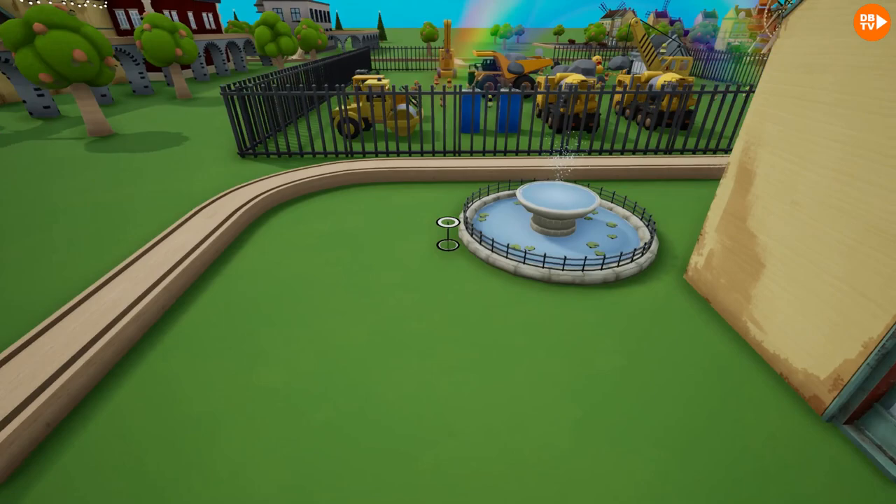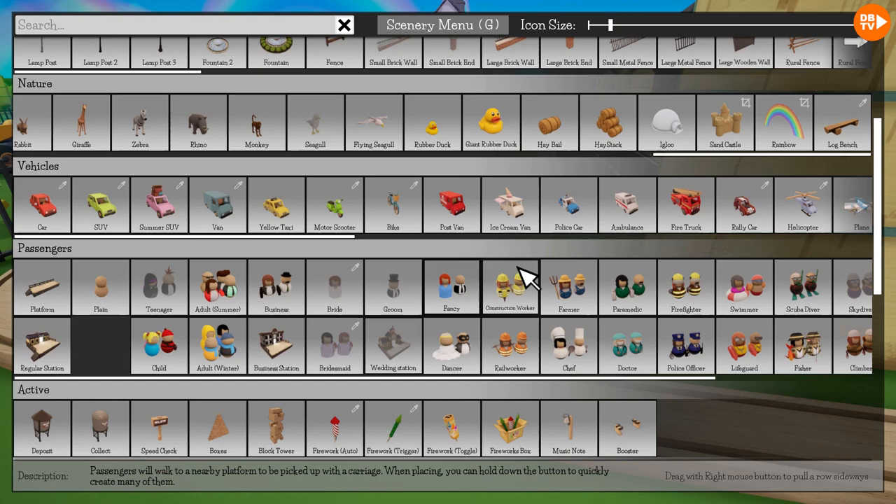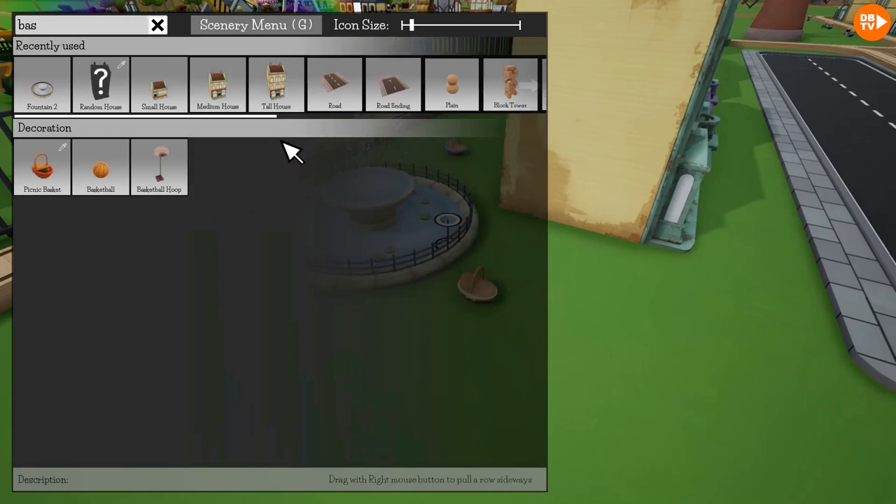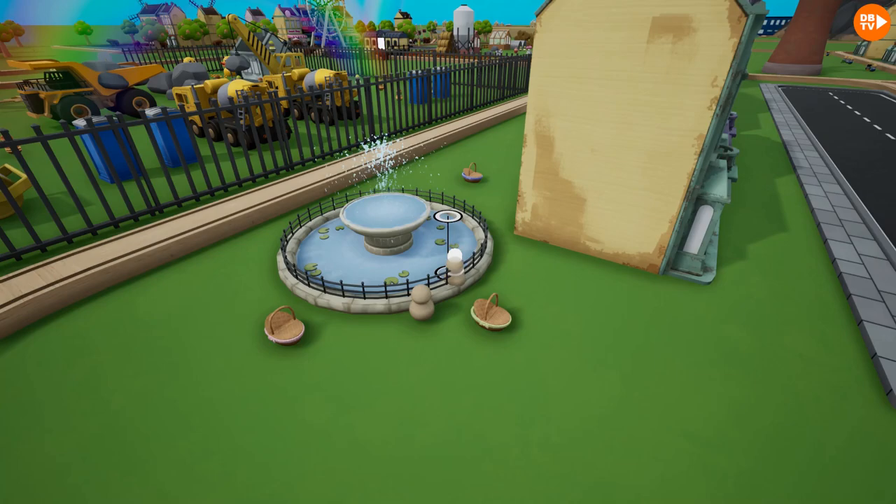There needs to be some kids playing in the fountain. We should actually put some baskets here, and then they will actually be able to play an apple game. You pick the apples from there, put them in there, and then try to fish for them with your mouth. Oh, they got stuck.